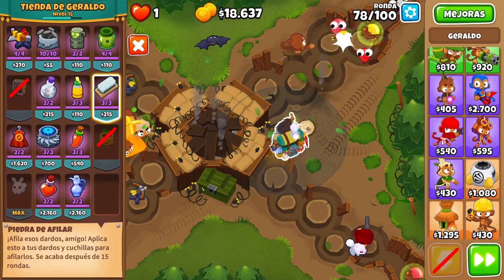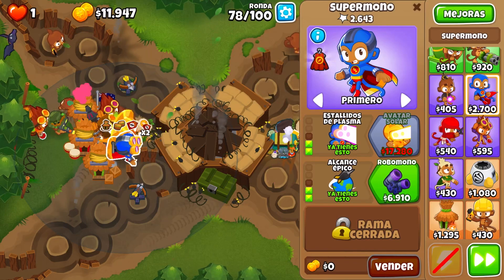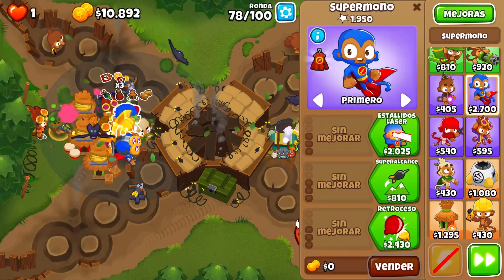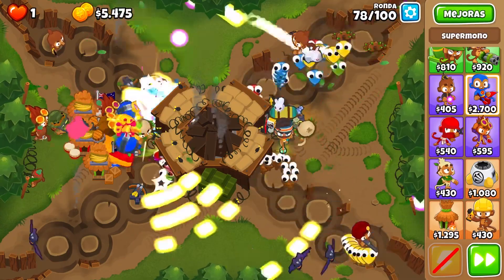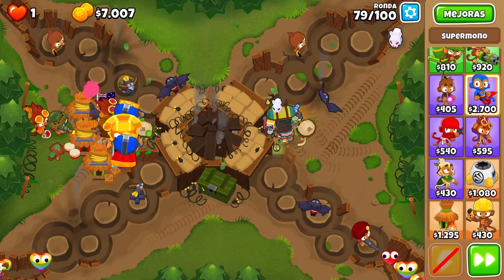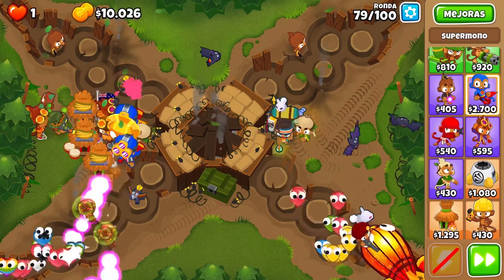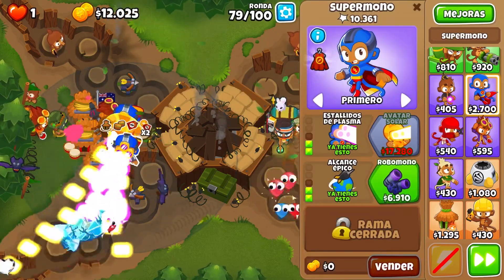Alright, so we got that one sun avatar and it's time to get the next super monkeys. These ones are going to be cross-pathed with the range, because they do so much more damage and we don't need a whole lot of the stun. I'm going to get the 2-2-0s, and then we'll get these two sun avatars like so. I had a very close call, because you need to buy camo village for round 78 so the other super monkeys can see the camo Bloons for that wave.